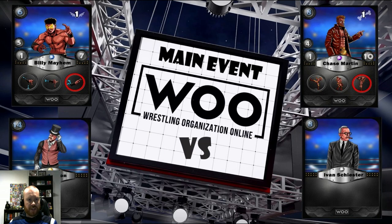Next up is the main event — a rematch between Billy Mayhem and Chase Martin, but this time there are managers involved. Billy's got Pizza Baron in his corner whilst Chase Martin's got Ivan Shyster in his. Billy's still a high flyer with 5 speed and 1 damage, but because of Pizza Baron's boost his health has gone from 5 to 7. Chase is still a powerhouse, but with Ivan's boost Chase's speed goes from 3 to 4 — he still does 1 damage and has 10 health. Billy's still got a resistance advantage but Chase has reduced Billy's speed advantage to one, whilst Billy has boosted his health pool so he should be able to stay in the fight for longer.